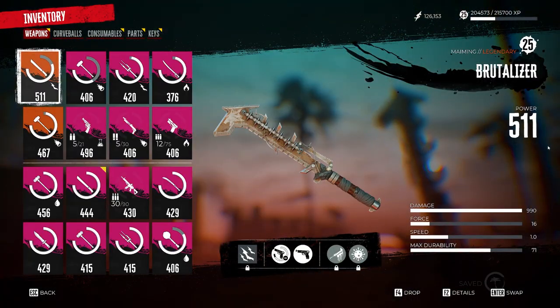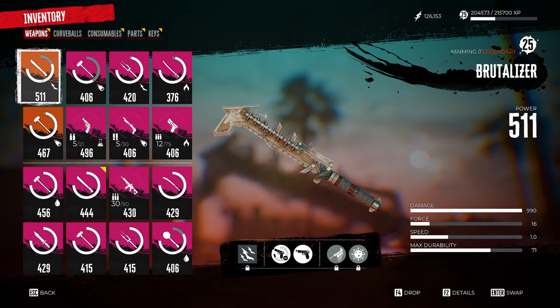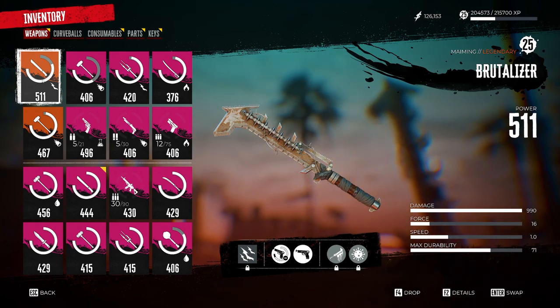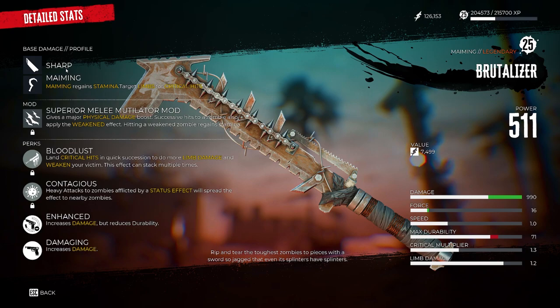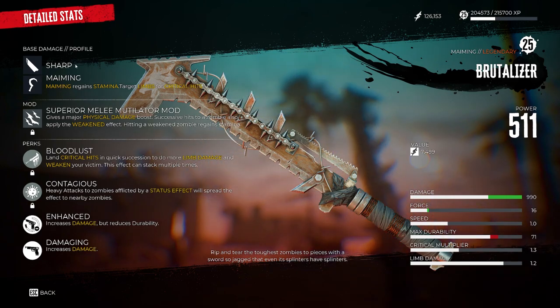It is kind of crazy looking, and there are a lot of benefits to this weapon. As you can see right now: 511 power, damage is 990, force 16, speed 1, max durability at 71. You can adjust this in many ways to make the build you want with the modifiers you need, and make it overall even better than what it is originally when you get it. The details of this weapon highlight a sharp category, which is great, and maiming, which is the idea you need for these weapons — and sharp helps out quite a bit as well.